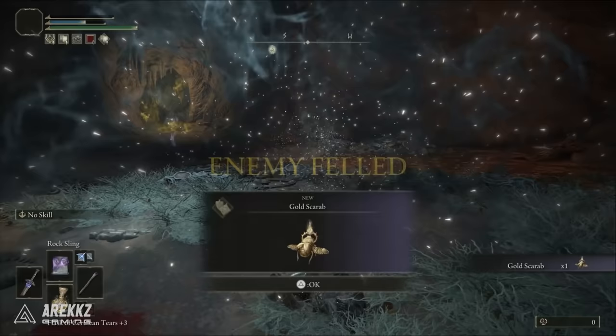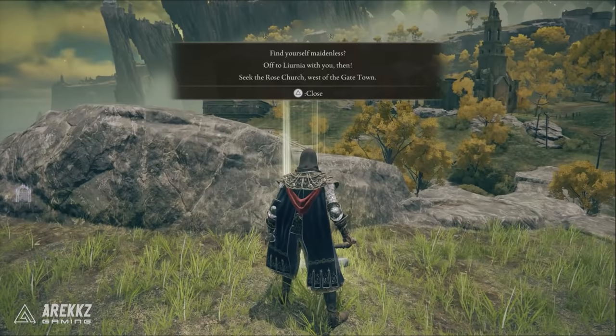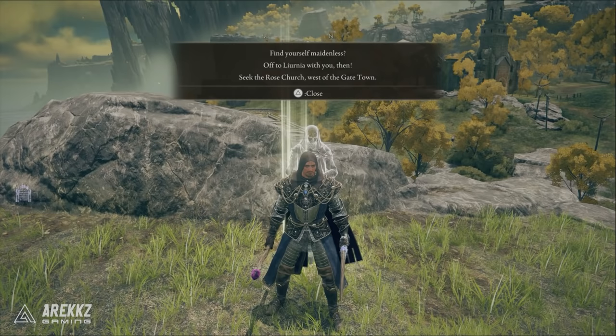To start this whole process you need to talk to the guy at the very start of the game near the point of grace where you first come out of the cave, or you can come back and inspect a message on the floor after beating Godric. To do this farm you will have to have beaten Godric, as you cannot proceed into this quest line without beating him.